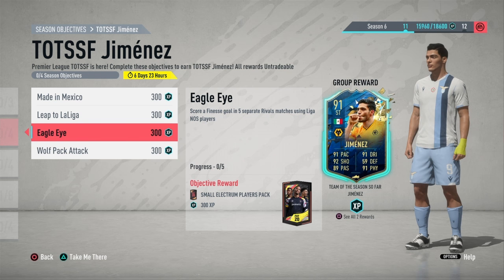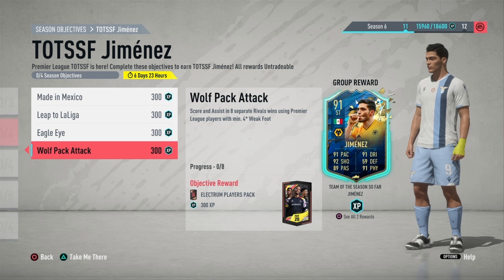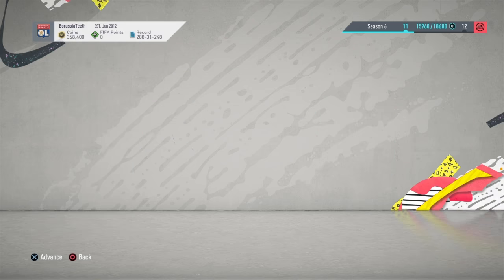So for this one, just get a Liga NOS player up top, do the finesse goals, and then score and assist in rivals. Oh, this one requires a win — so in rival wins using Premier League players with a minimum four star weak foot. I'll show you the two players I would use for this.